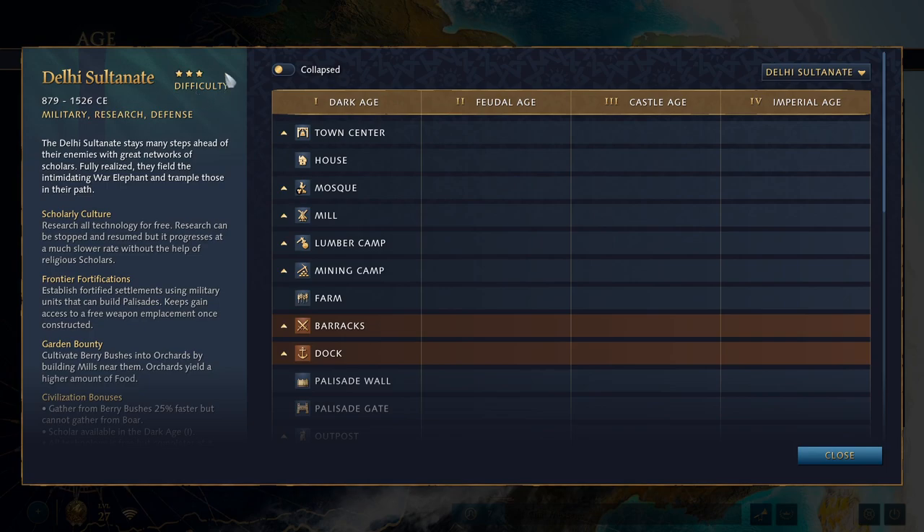The Delhi Sultanate is considered a three-star or hard difficulty civilization. This is a very tricky civ to play, which is probably why it's not super popular, especially in comparison to Chinese and Mongols. The game classifies them as focusing on military, research, and defense. Research and defense make perfect sense, but military? Isn't every civ focused on military? Because you kind of need that to win the game.